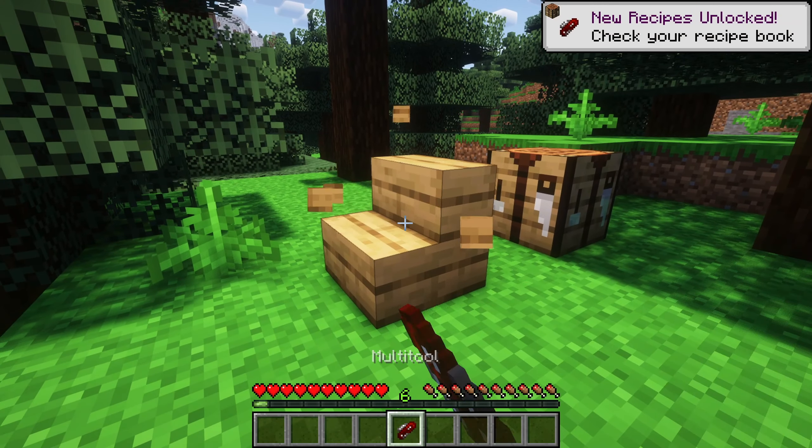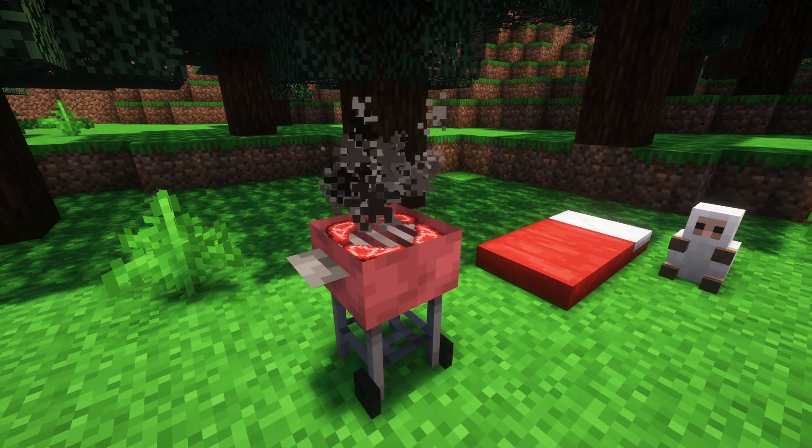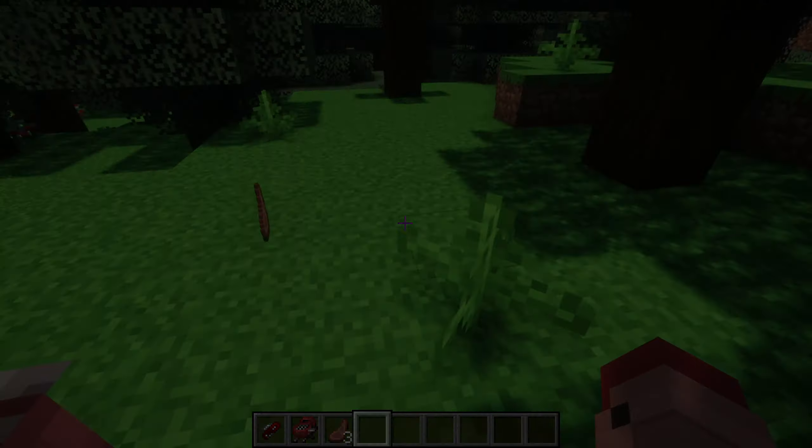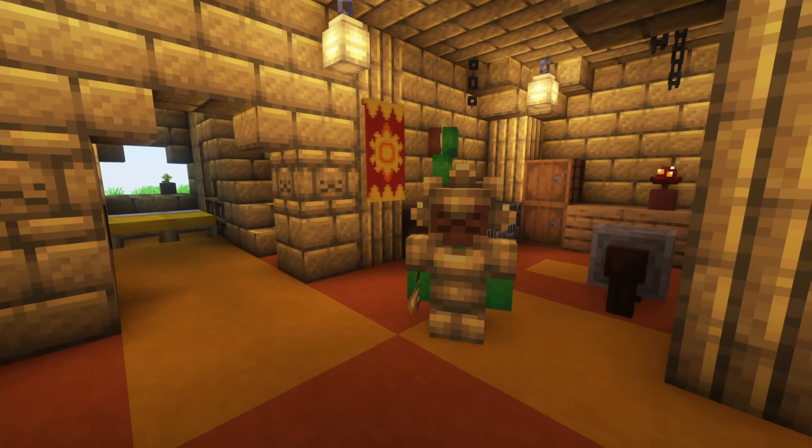With the new multi-tool you can rotate any block. The grill works exactly like the Campfire — just place some food on it and wait for it to cook. Next up, let's check out the new Helion mod.